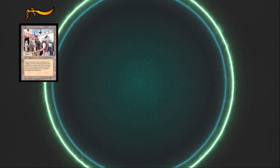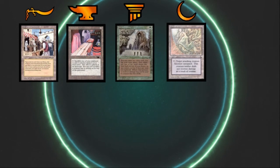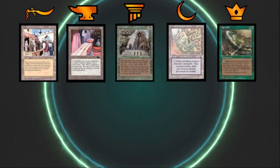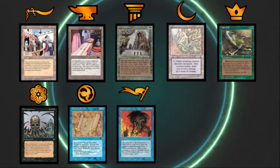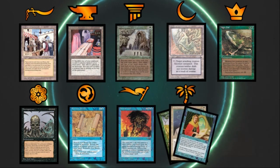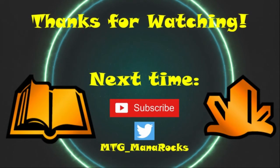And that's going to do it — the first ten Magic expansions down, with many more to go. Do you agree with my picks? Are there any you'd move around, or cards I omitted entirely that deserve mention? Let me know in the comments below and feel free to make predictions for future sets. Next time we'll be looking at the next ten sets from Weatherlight to Prophecy. This project took a while to make and I'm tinkering with backgrounds and editing tools, so feedback is welcome. You can support the channel by subscribing or finding us on Twitter at MTG underscore Mana Rocks. Thanks for watching — this has been Timothy with Mana Rocks.